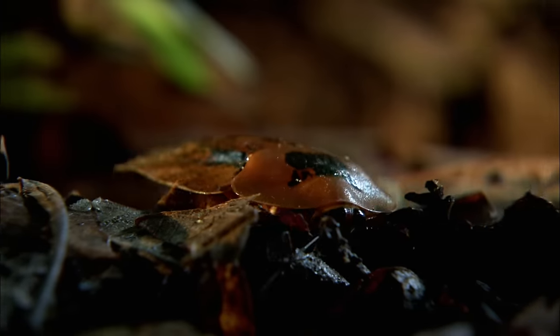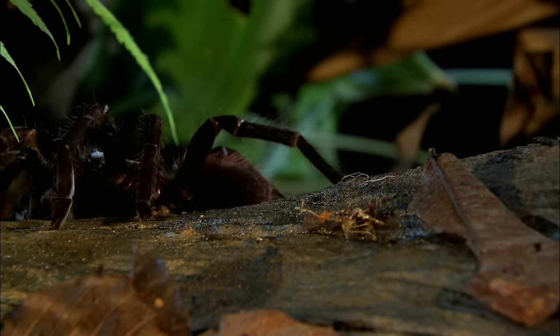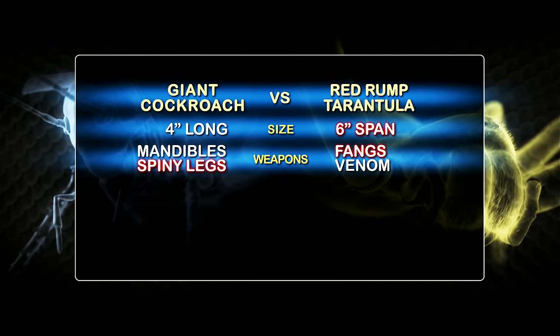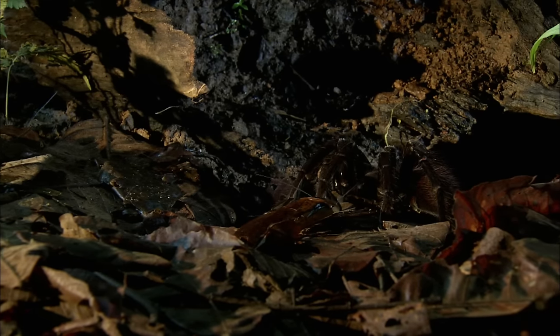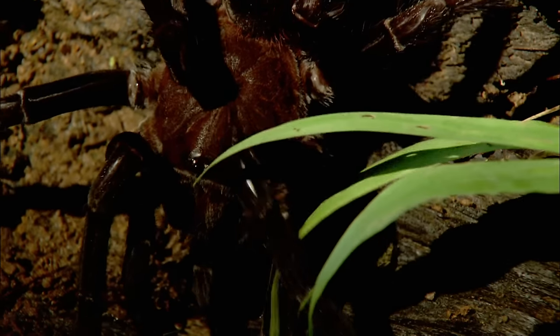Nightfall in the rainforest. A giant cockroach lumbers through the leaf litter on a collision course with a female red rump tarantula. The tarantula has massive fangs and paralyzing venom; the giant cockroach has sturdy armor and spiked legs that can wound. Which of these megabugs will live to see the sun rise? The cockroach approaches unafraid. The tarantula is poised to attack.